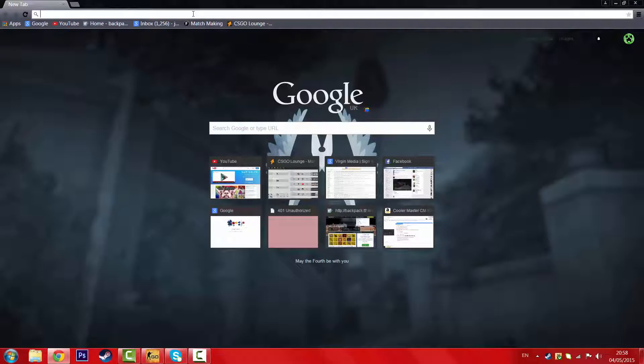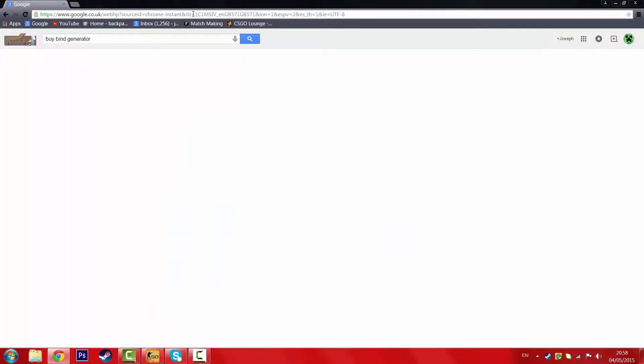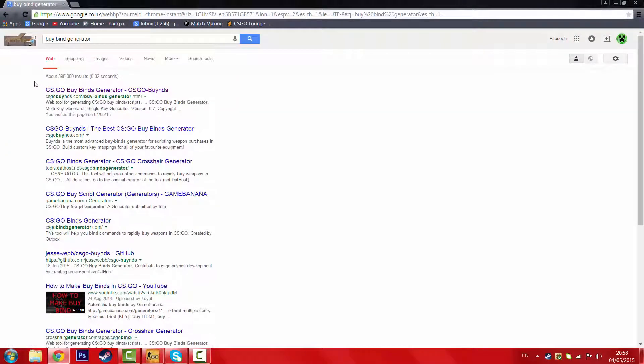So to do this, we're going to go to this handy website called buybindgenerator, and it should be this one right here.